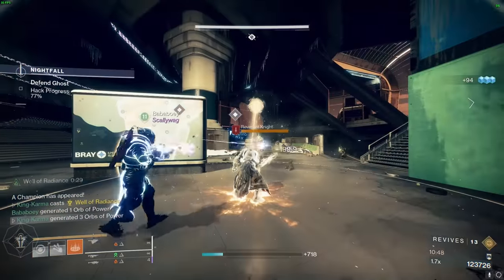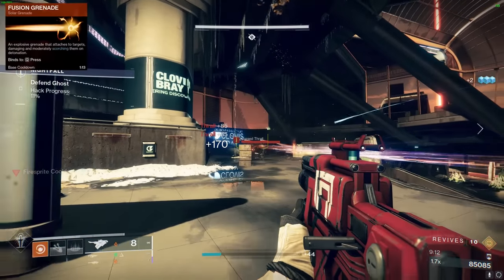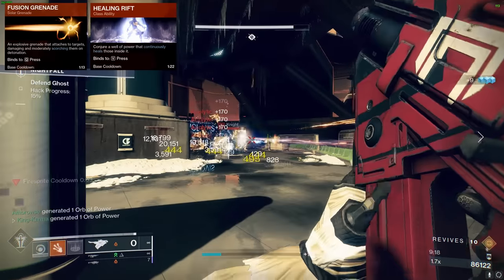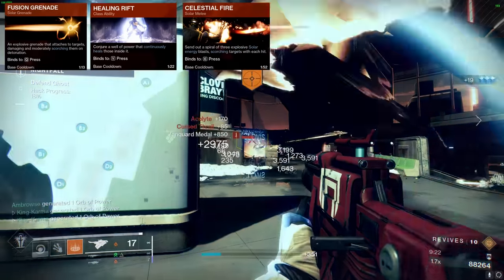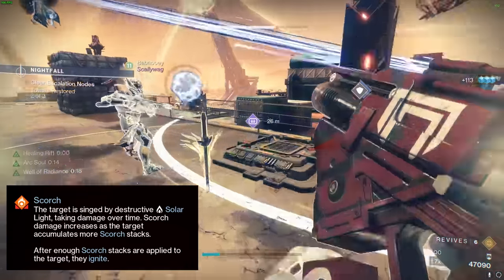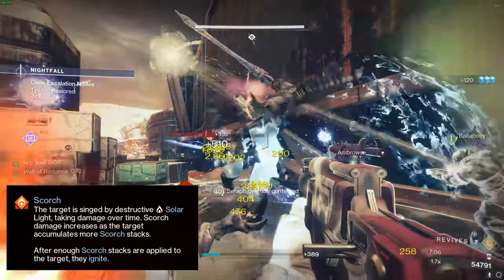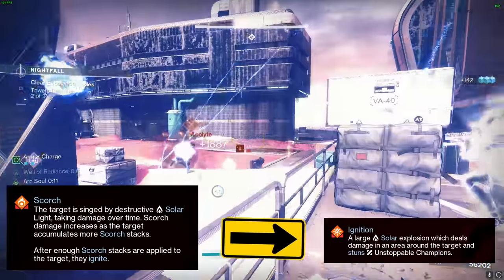Now let's get into the nitty gritty and talk about the rotation. Kick things off by either hurling a fusion grenade or setting down a healing rift, tailored to the situation at hand. Immediately after, hit enemies with a swift melee strike. This combo isn't just about inflicting pain — it also tags enemies with the Scorch effect. And remember, your primary exotic weapon isn't just for show; it's designed to pile on those Scorch stacks too. Once an enemy reaches a full 100 Scorch stacks, they ignite, causing a massive solar detonation.